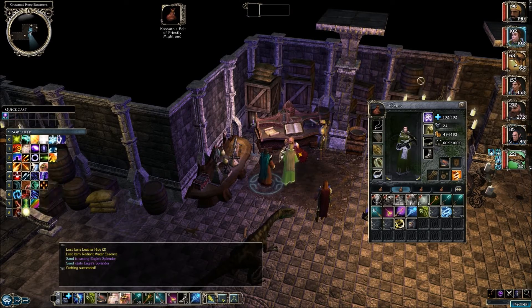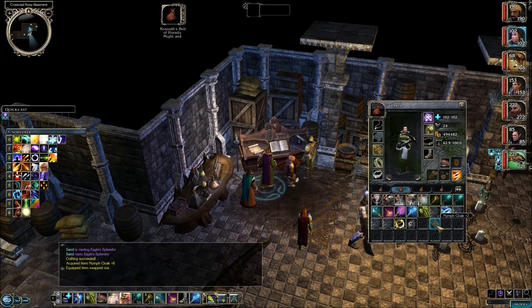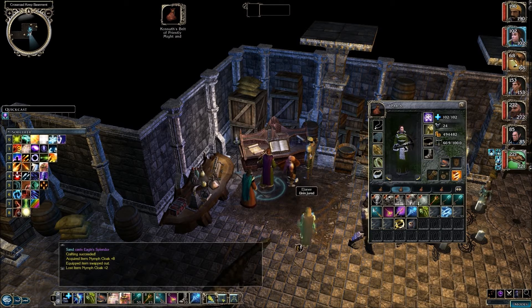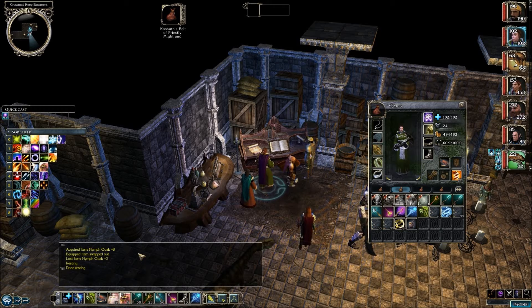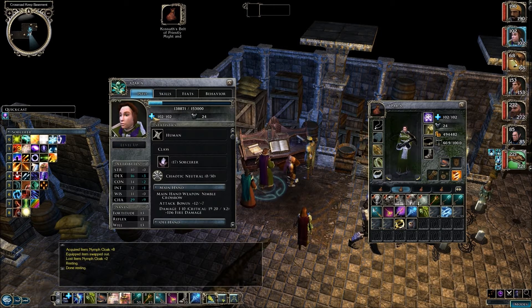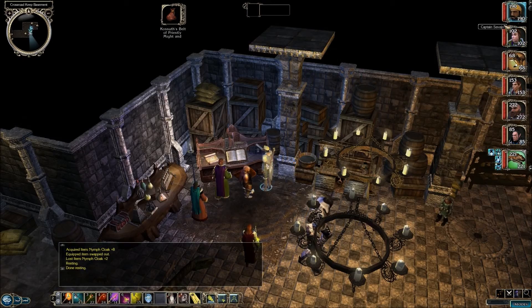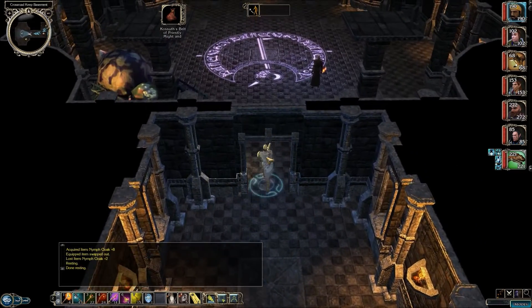So now we are going to cast Eagle Splendor on this after we put all those items in there. Now we have a Nymph Cloak plus 8. We're going to equip that on Korra. I don't think anybody else really needs this nymph cloak plus 2 - we could give it to Grobnar. Let's rest up and watch how the spells increase. One went to 10 and a whole bunch went up to 9. Korra got 1 extra spell per day in almost every level - very useful to have that type of item. If her charisma improves one more time she'll have a charisma of 30, making it very hard for people to save against her difficulty classes.